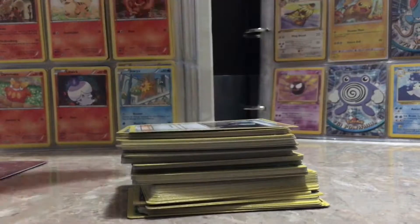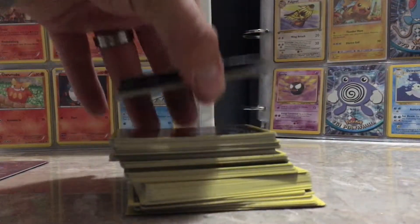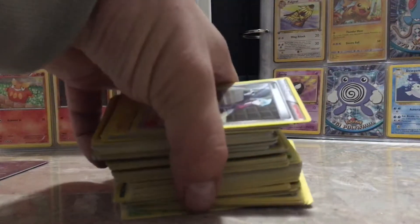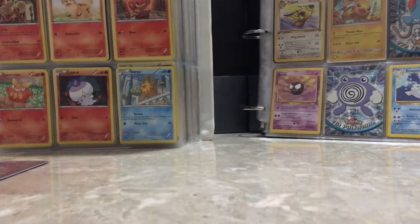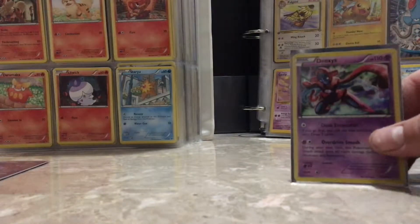These are all the commons and common trainers, reverse holos — you name it, it's there. Now all the holos and stuff like that — I got a Deoxys and a Zekrom.